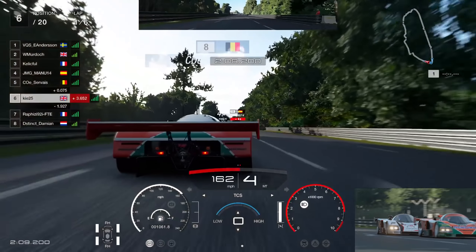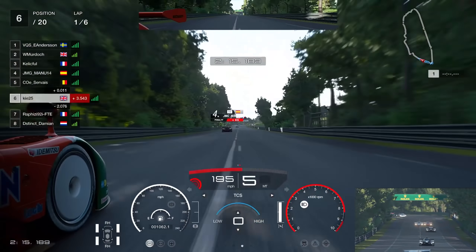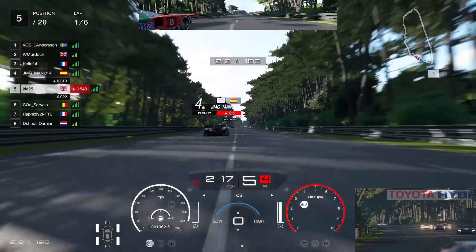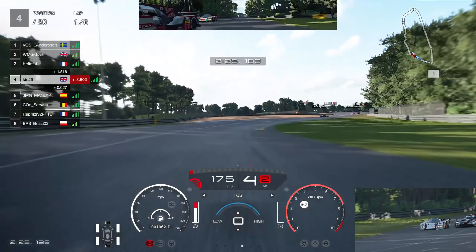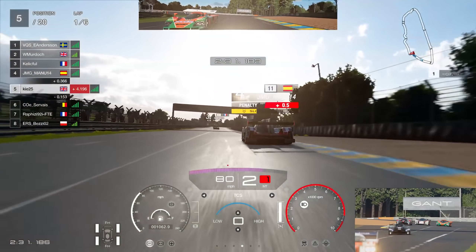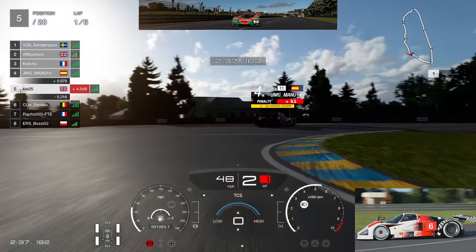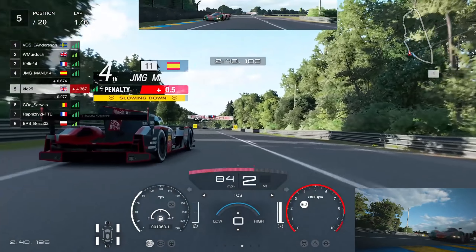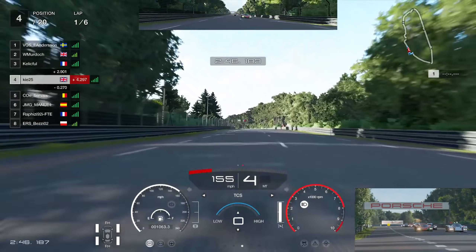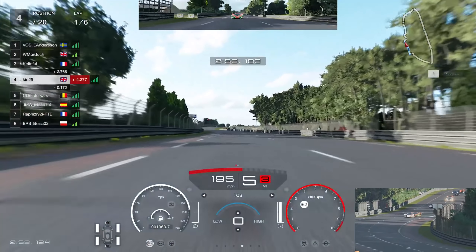We didn't get the best exit off the chicane and Survey goes past us in the other 787 as we approach the Audi R18 — which is fast on acceleration but not great on top speed. Coming out of the slow right-hander we get a nice pull, and you can hear Survey over-revving his car, which is going to cost him pace down the straight. I figured out the optimal short-shift point by watching the time trial. Going down the inside, the R18 didn't seem to know we were there but he's got a penalty for track limits anyway.